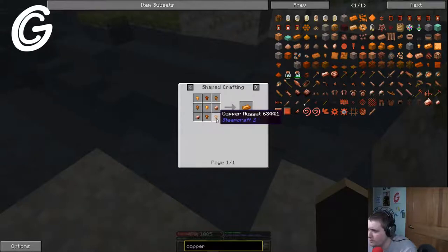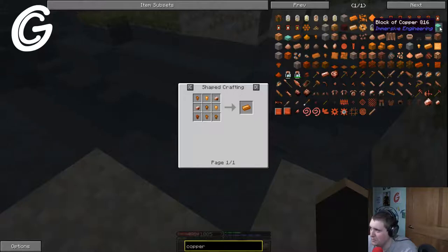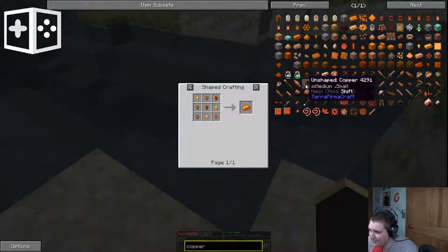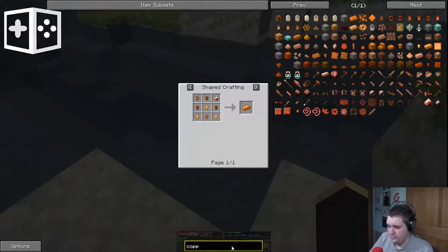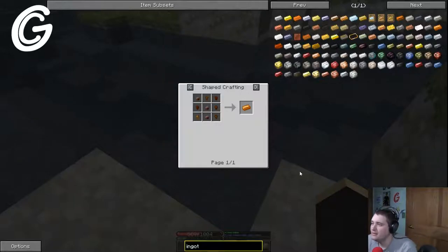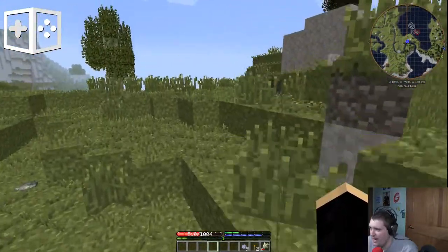Ooh! Meow! Do the surface stones and stuff just randomly replace themselves? Maybe. Is that a good answer? Maybe. Is it ingot or ignaut? It's ingot. Ingot. Okay, how do we make an ingot mold? I don't know.